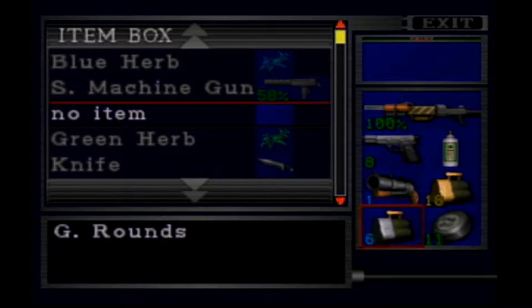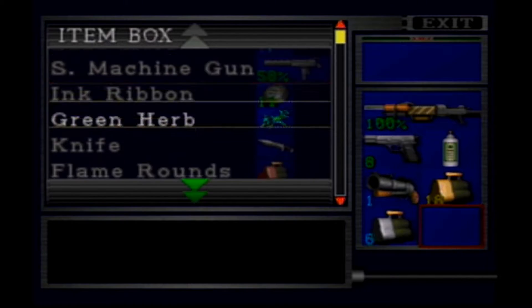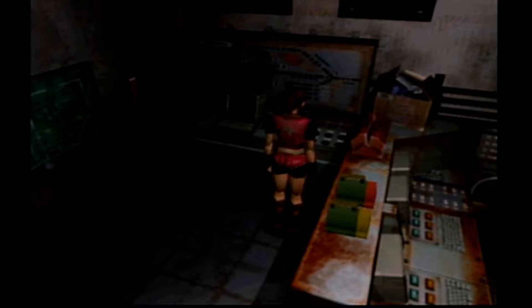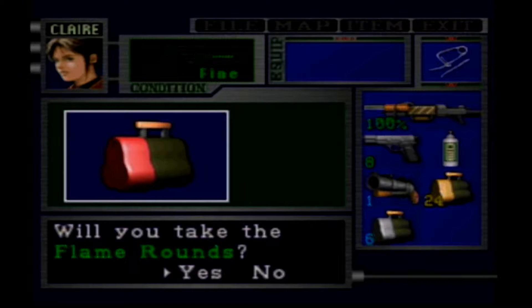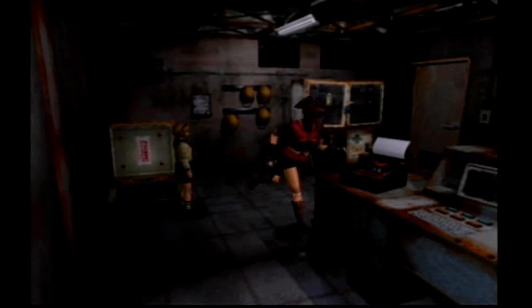All right, welcome back to Resident Evil 2 let's play. Shouldn't be too much more left to do here. I'll put that there, yeah that's all I need. Let's see anything of value — a lot of grenades, I don't care about that. All right, that goes with that, and then what is this? Flame grenade. It's a first aid. I want to put the handgun back up.